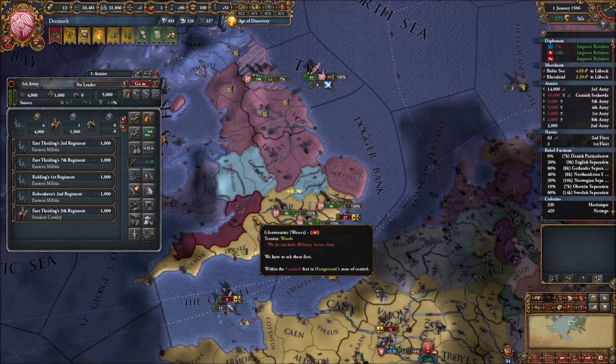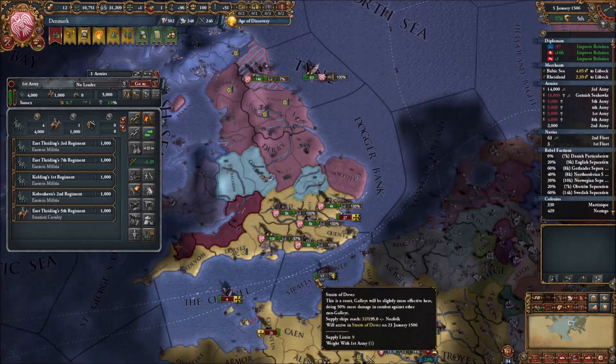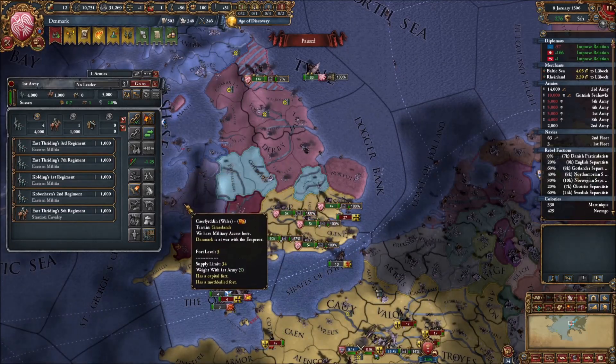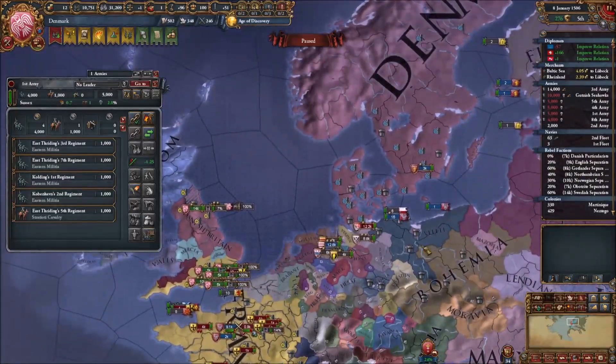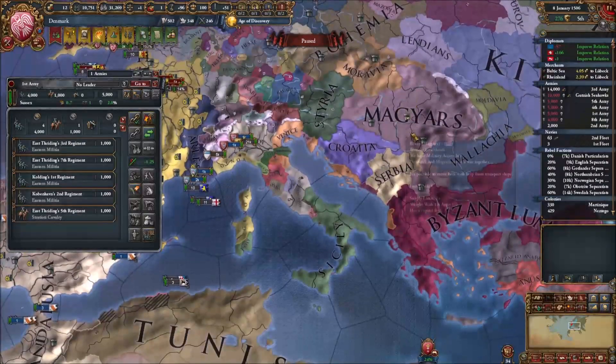Our friends in Wessex will join us at the end of the war as an ally, and I'm going to turn them into a vassal. I may also turn Wales into a vassal. We're going to have to start eliminating a couple of our alliances - the Leti will be one of them that we're going to get rid of, and possibly the Magyars.